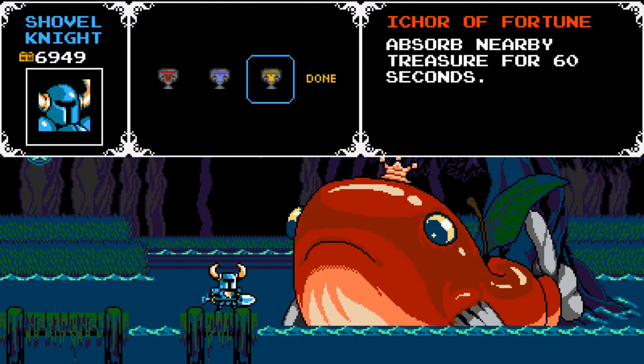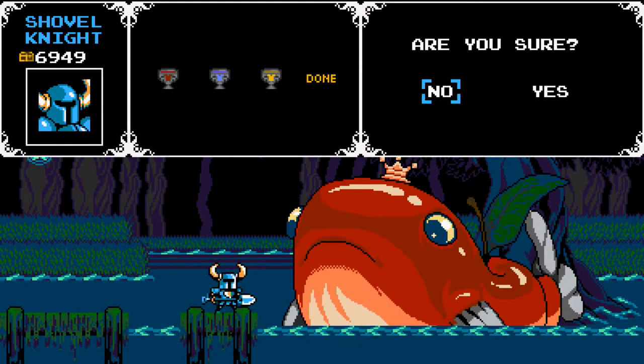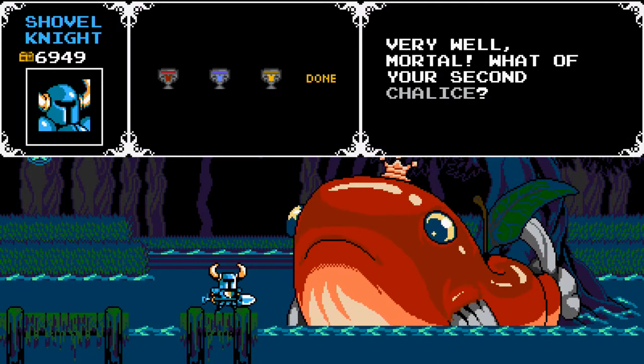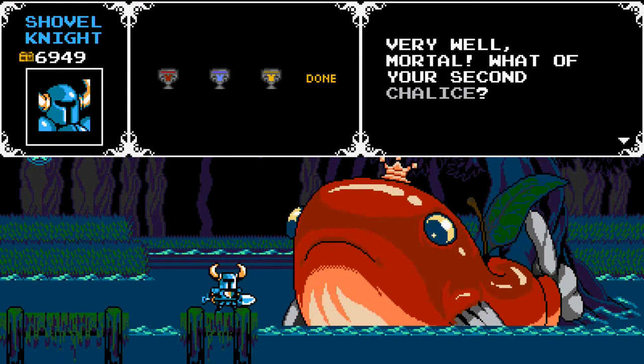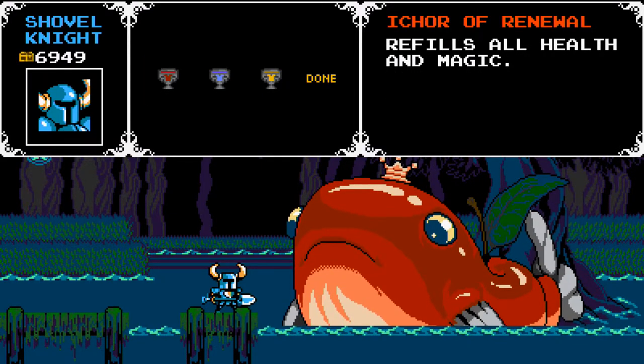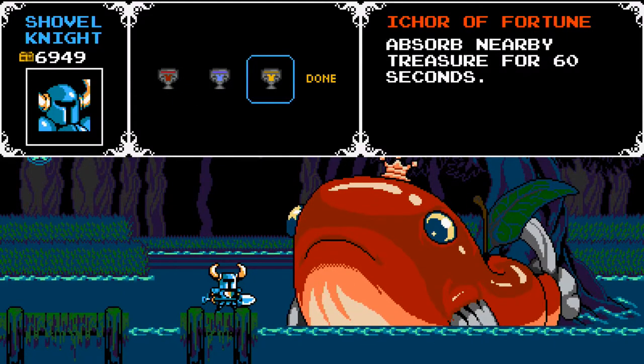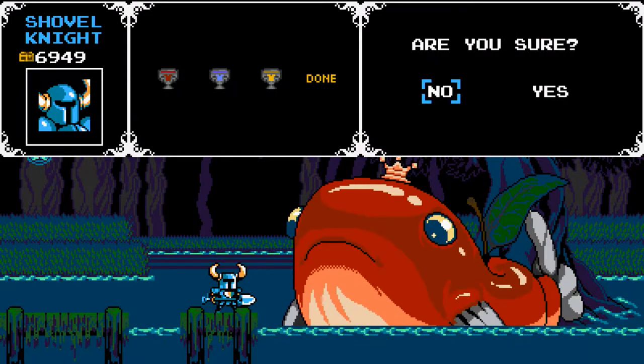You can see that there are three options. The first achievement we want to get is to simply fill the chalice up — you just pick one. One of them refills all the magic and health, and that does count as eating food if you're going for the 'On a Diet' achievement, so you can't use that for that achievement.